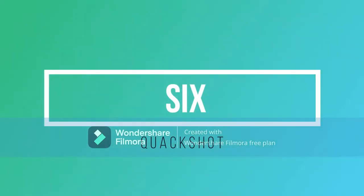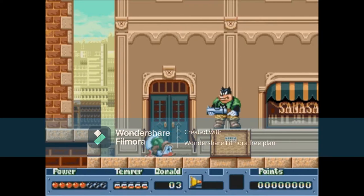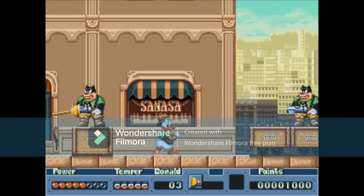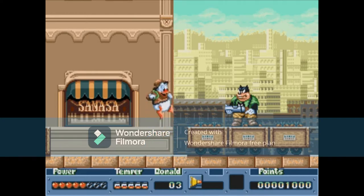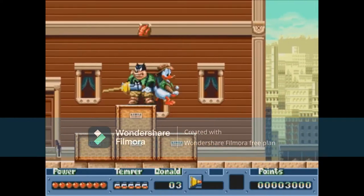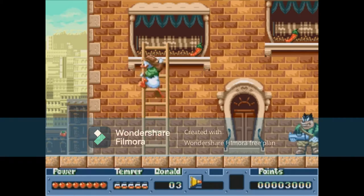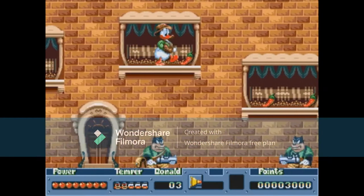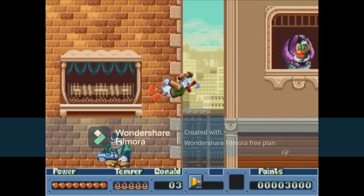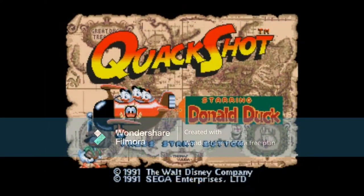Number 6 is Quackshot. During the Sega era, Disney was really good at making games for the Genesis — they got a lot of classics on there, and Quackshot is definitely one of them. This is one I played often with my family. One I still come back to today. Donald Duck in Quackshot, going around the globe looking for treasure. Pick this up — another good game for the Sega Genesis.